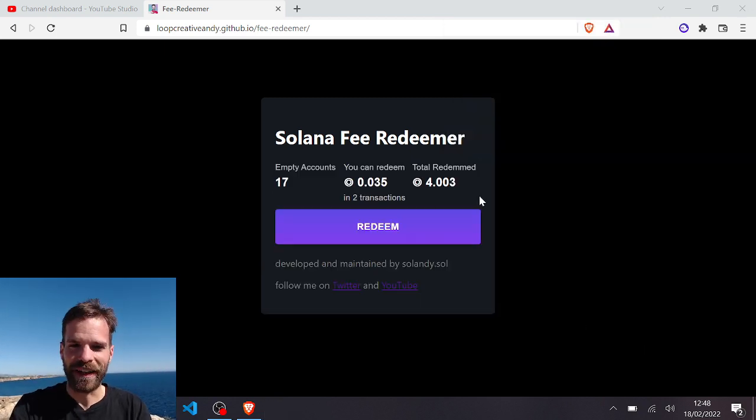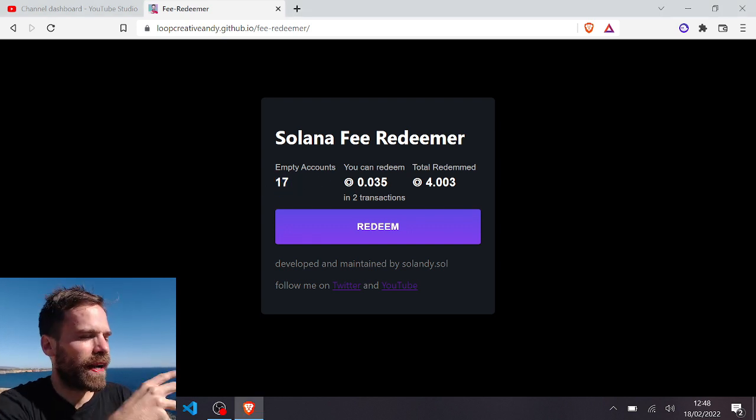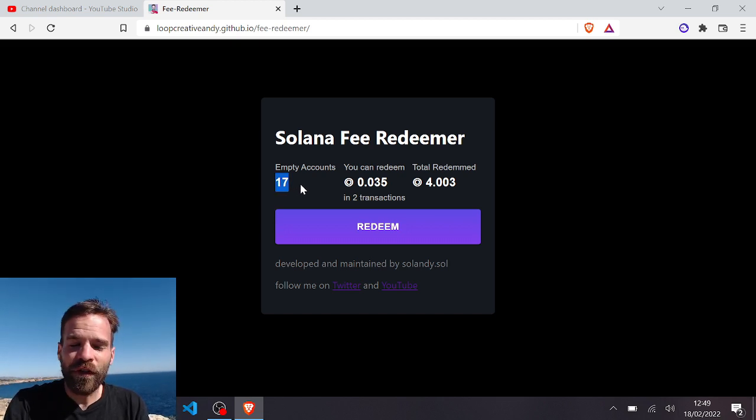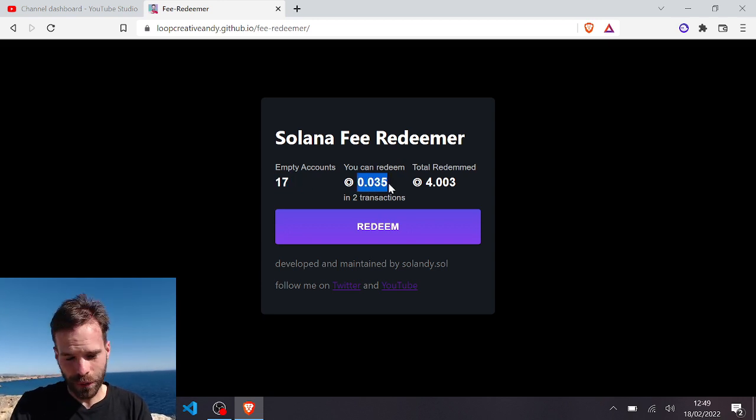Then you get to see a screen which tells you how many empty token accounts you have. Whenever you send an NFT, you end up with an empty token account. Each of those is worth approximately 0.002 SOL. In my case, that totals 0.035 SOL, and if I want to get that money out, I just click 'Redeem.'